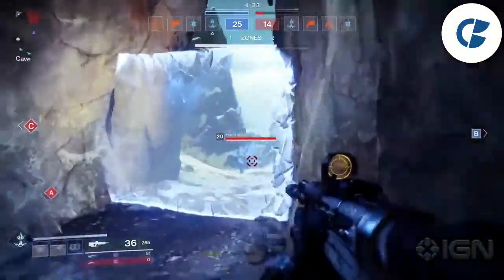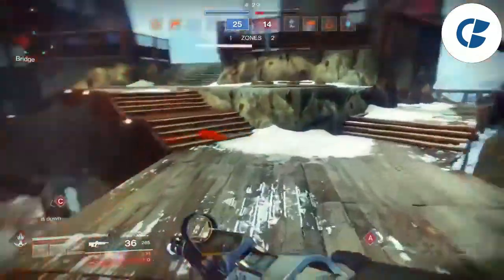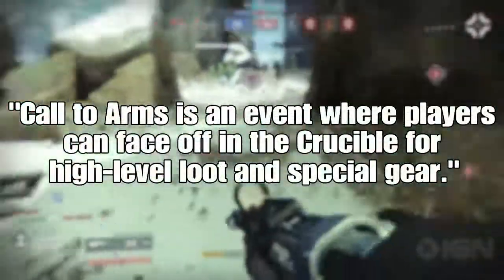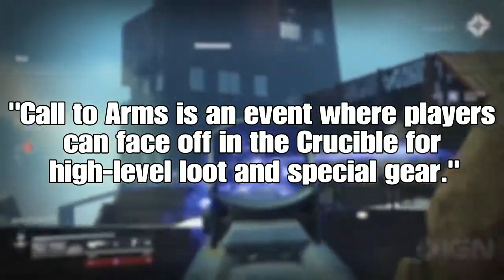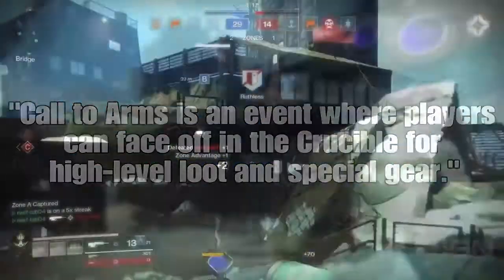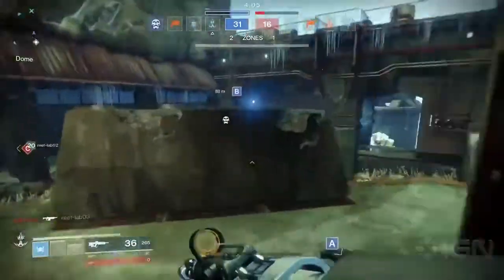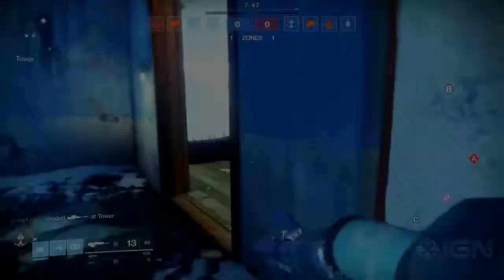Call to Arms is a brand new event, though we know very little about it. According to the Destiny wiki, Call to Arms is an event where players face off in the Crucible for high-level loot and special gear — which sounds similar to Iron Banner. The only other detail is that it's apparently going to be the PvP version of Flashpoints.